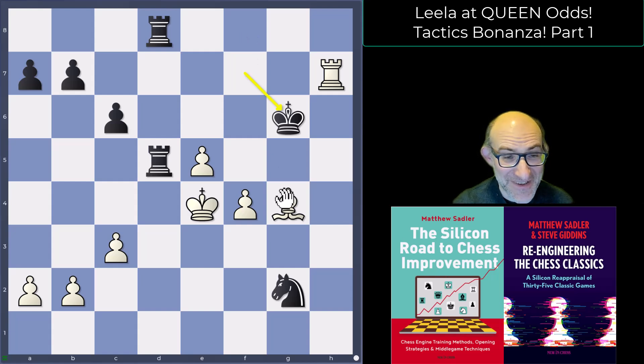One thing you notice from these Queen Odds games is that when things go wrong, it's not just a little bit wrong — against Lila it goes horribly wrong. Black had missed the move bishop f5, with a really beautiful checkmate.